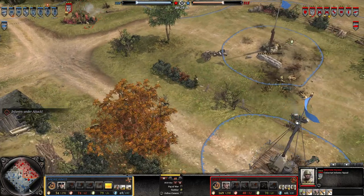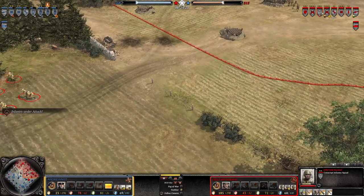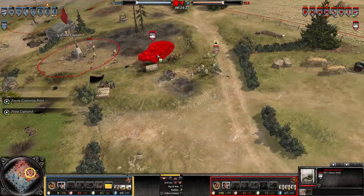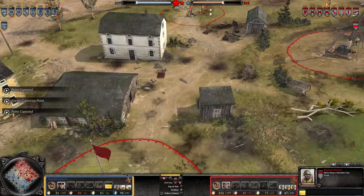I cut my conscripts to try to flank and catch as much as they can. All three of my conscripts are on this side while my shock troops are supporting my KV-1 and AT. Here comes the MG42 as well.